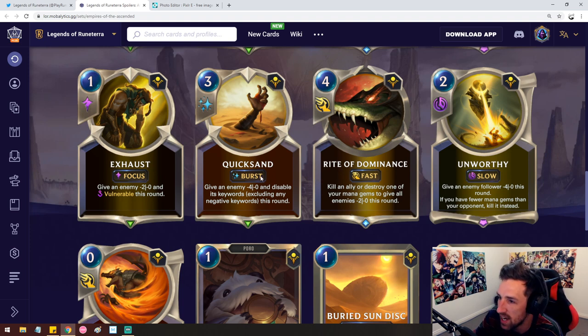Quicksand — yeah, that's kind of just like hush, right? It's like hush slash single combat slash interact with your opponent's unit. It's reasonable. Kind of weird looking at all the wording there, but it's essentially just like a hush. It also says excluding any negative keywords, so if there's like last breath, you will hush that too. Yeah, this is quicksand — it's just hush in disguise.